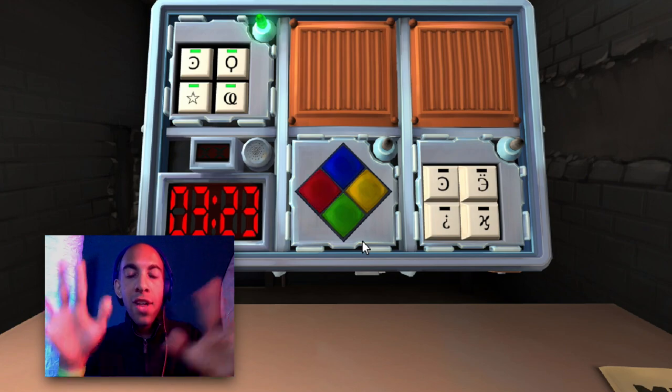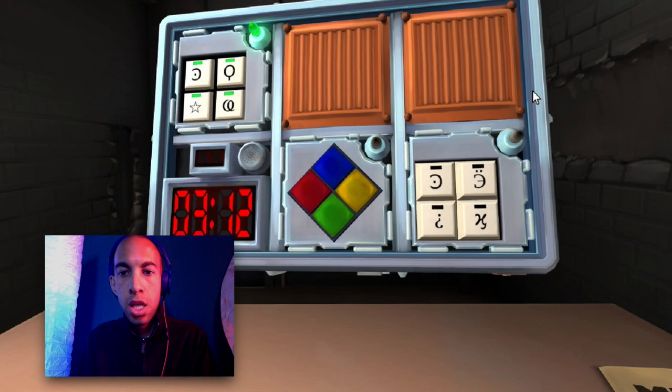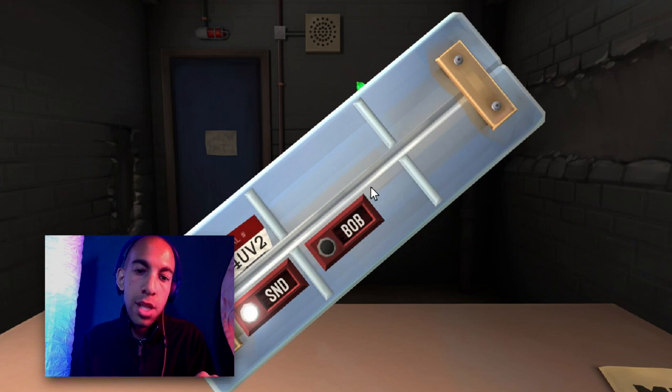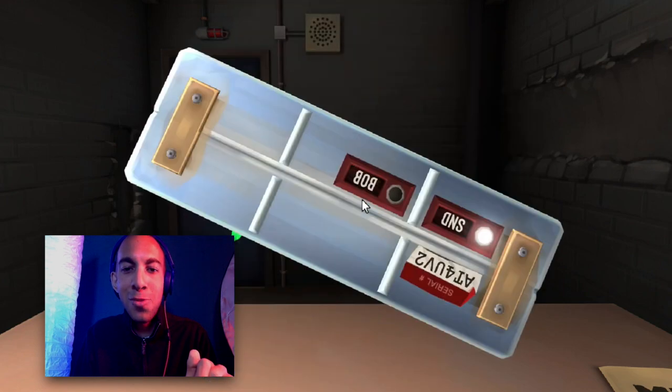Oh no. It's making noise and they're flashing in different orders. Go see if the serial number contains a vowel. Get out of the bomb, Tyler, and rotate it until you find the serial number, which should be on the bottom. I don't see a serial code. It's making noise and I'm so scared. Stay with us. I found the serial code. Is there a vowel? There's two vowels. So what's flashing? I'm trying to get back to it. I can't flip this stupid thing over. How do you flip it back?